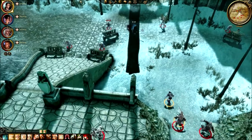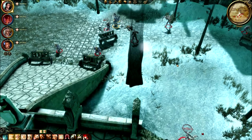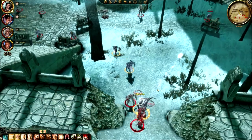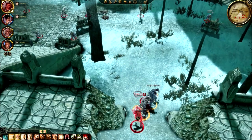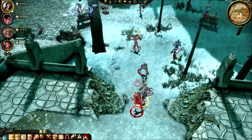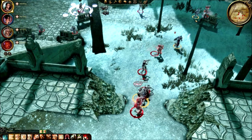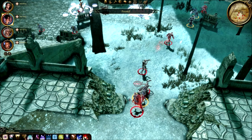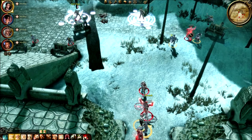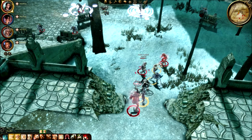Why is everything so spread out? Hit this guy, hit that guy right there. Nobody's doing that much damage to me. Hit that guy — what part about 'hit that guy' did you not understand? And yeah, I do need to do a group heal now. Hit this guy, hit this guy, now hit that guy — we're doing all right, there's just a lot of them.